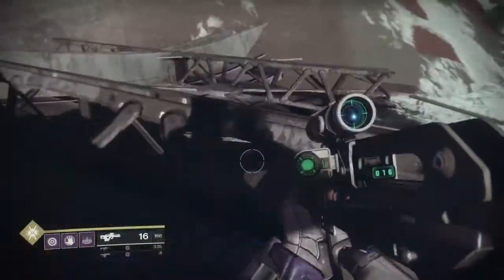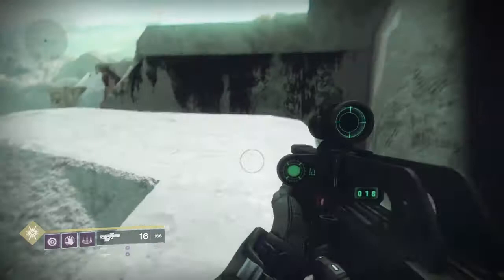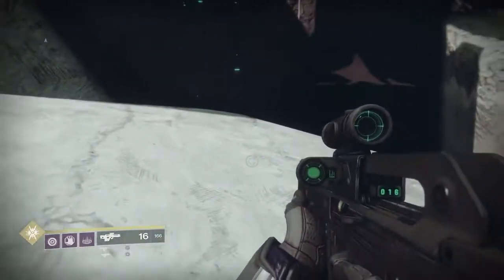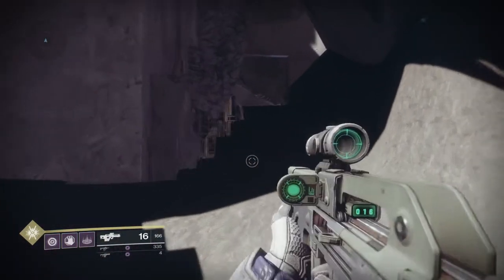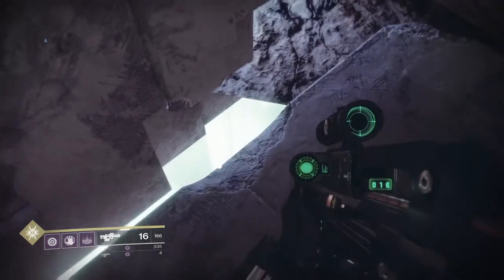Now we're going to be going to the most exciting part that I don't think anybody has covered yet. Instead of going down toward that barrier area where Prodromus Down is, turn around and there's going to be a gap in the ground that you can actually drop down and go underneath the map.